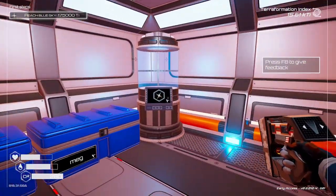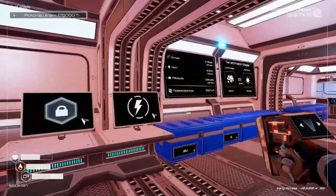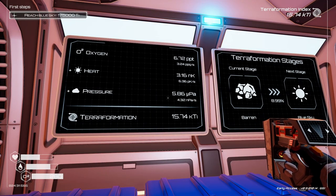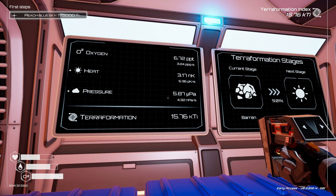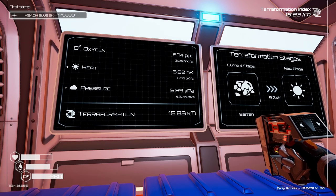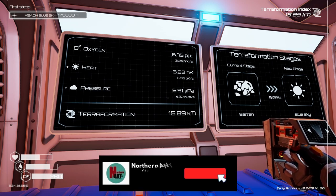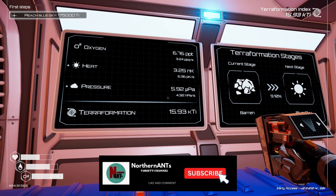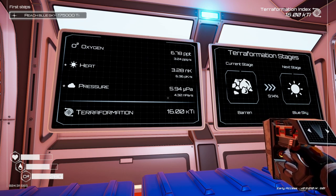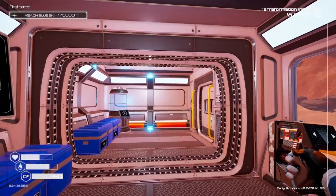Okay, welcome back to Planet Crafter. Let's see where we're at - how are we doing? We've got heat, water, oxygen, pressure. Is there ever a point where you don't have to have your helmet on? I would think once you got to a certain point of oxygen in the atmosphere, you wouldn't have to. I just don't remember ever needing to be outside without the helmet. I guess it would take away from some of the danger feel of the game.